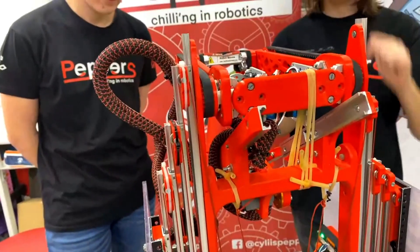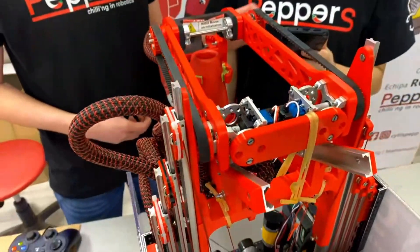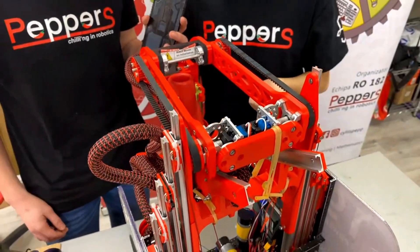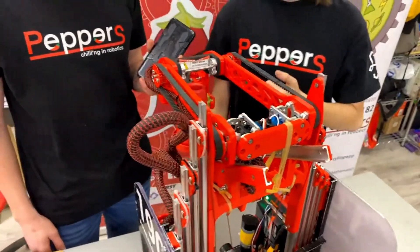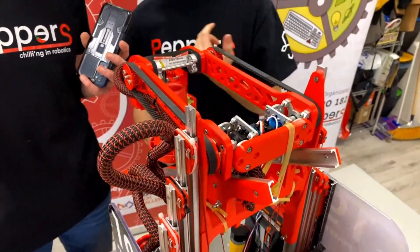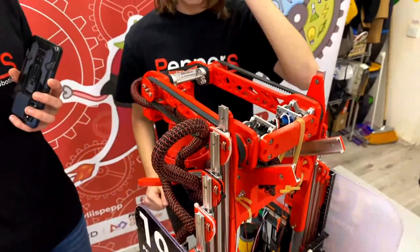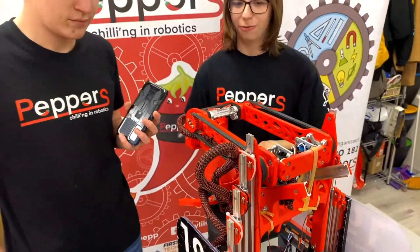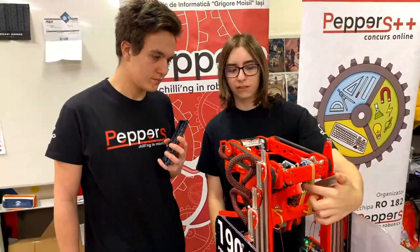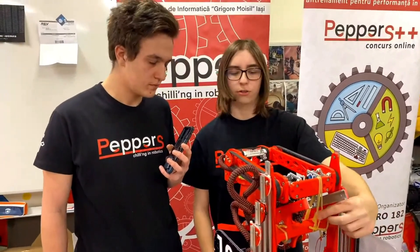From an electrical standpoint, what are you using to power your virtual four bar and do you have any plans to change this? For the qualifier, we actually used GoBilda speed servos and that worked pretty well. But for nationals, we changed to some servos we found on Amazon that a lot of teams were using, which have the torque of GoBilda torque servos and the speed of GoBilda speed servos, just for redundancy in case one of our surgical tubing pieces breaks.